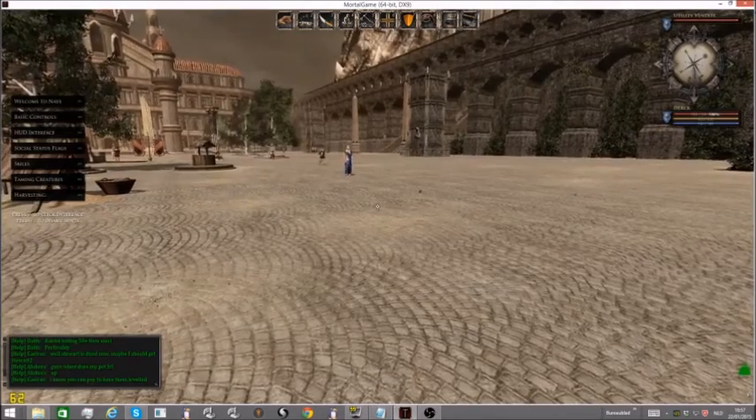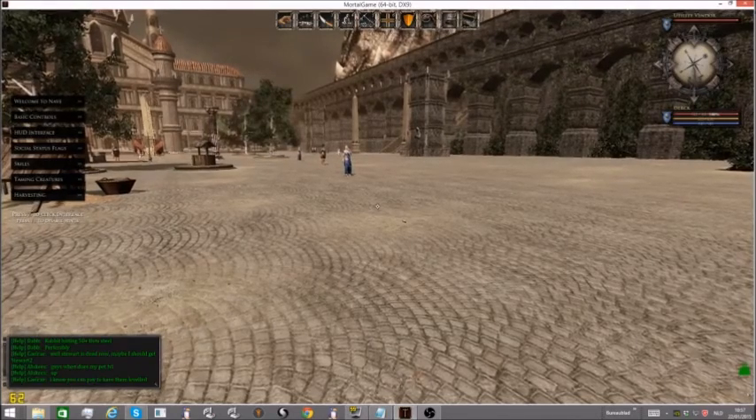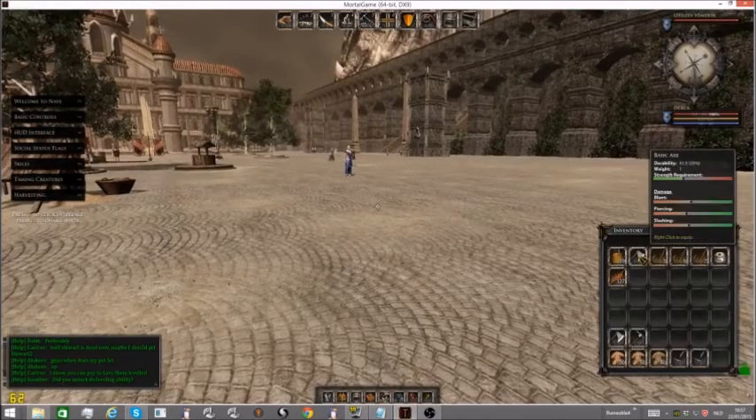For the fourth step, you've got to equip the axe. Equipping the axe is not so hard — just open your inventory and right click on your axe.